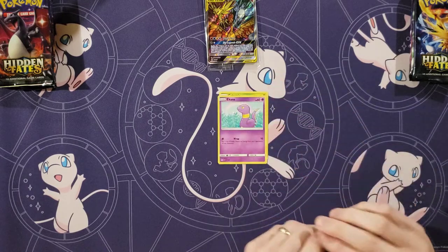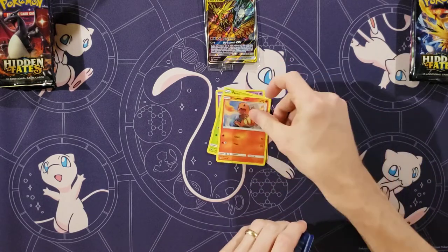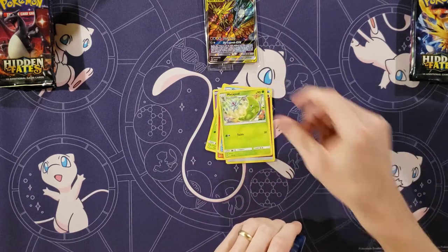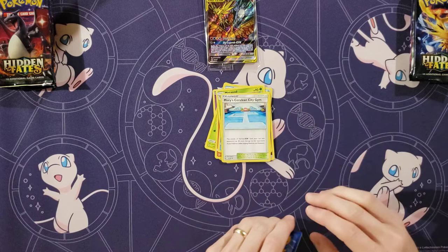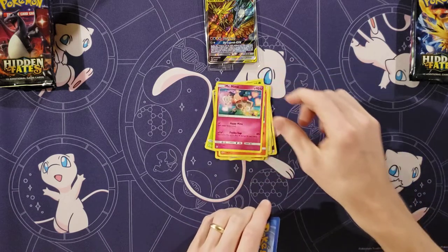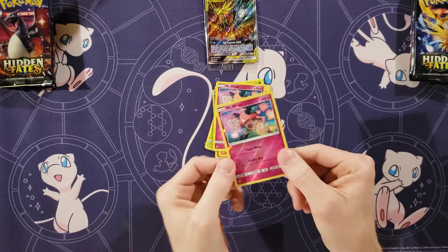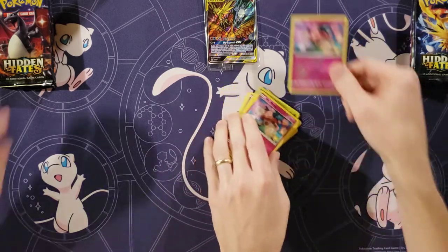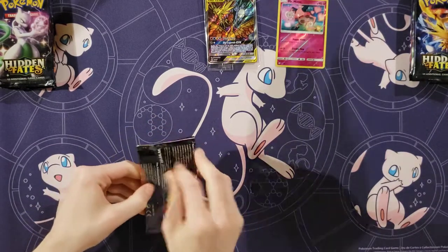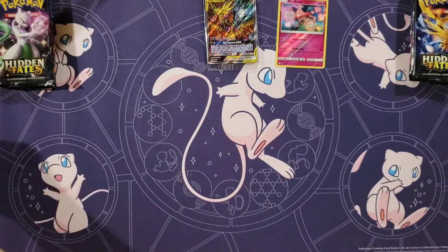Caterpie, Ekans, Paris, Charmander — that's a good sign. Slowpoke, Fighting Energy, Metapod, Misty's Cerulean City Gem, Magmar. Our rare is a Mr. Mime, and then a reverse Mr. Mime. That's a rare. One down, nothing there.